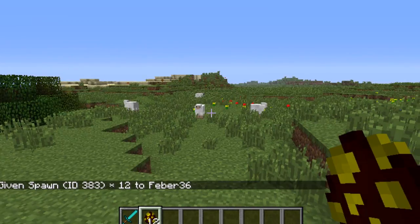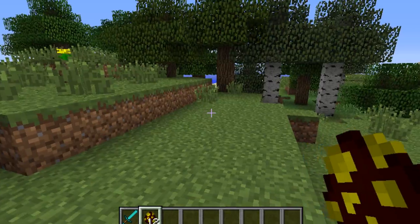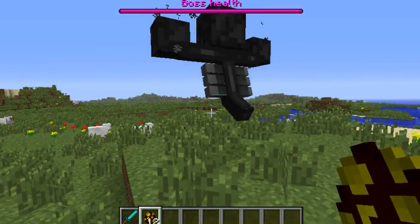These aren't blaze eggs — these are the boss spawn eggs. This mob attacks passive mobs like sheep, cows, and chickens. It hates them — just watch and enjoy.